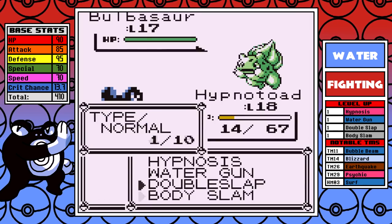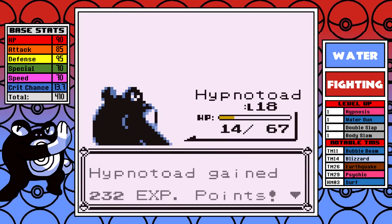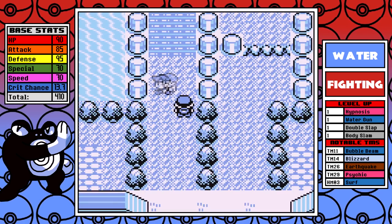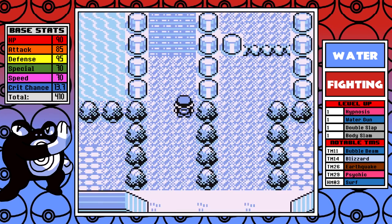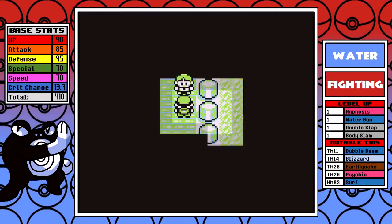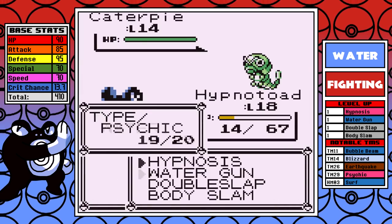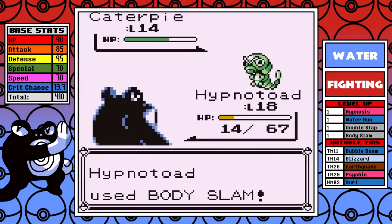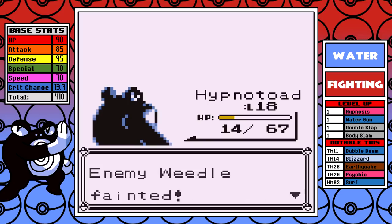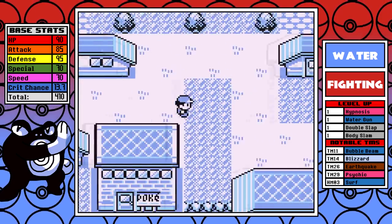I avoid any pesky Pidgeotto Sand Attacks, and I'm able to brute force my way through this fight without much opposition. Now after the fight, sometimes you have just enough PP left over to start taking on the first trainer of the Nugget Bridge, and that's what happens here. It's not a big deal if you don't have enough PP, but spoiler alert: after you heal this time at the Cerulean PokeMart, this is the last time that Poliwrath is going to visit a Pokemon Center for the entire run.